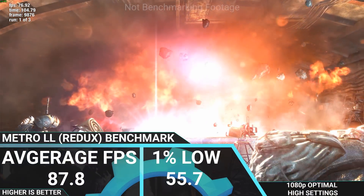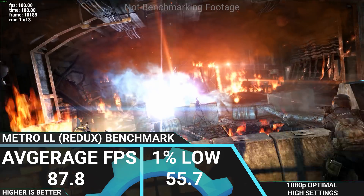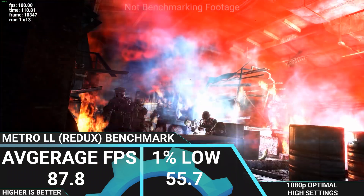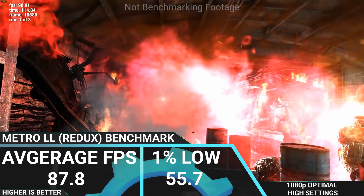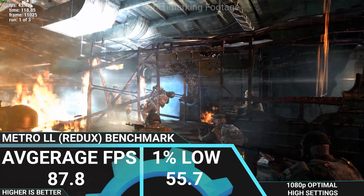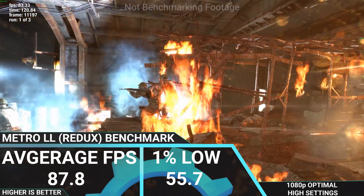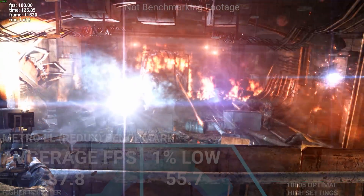Next is Metro Last Light Redux — we ran the benchmark and got an average FPS of 87.8 and a 1% low of 55.7. This was the most surprising benchmark to me because Metro Last Light Redux is a very graphically demanding game, so seeing near 60 FPS and above at 1080p with high setting details is really impressive.